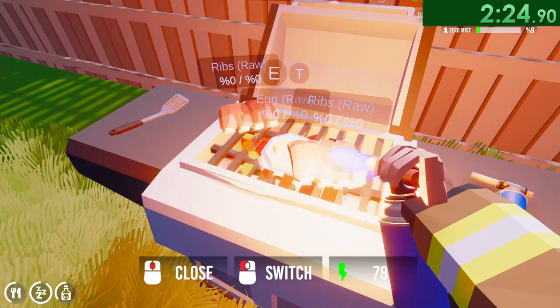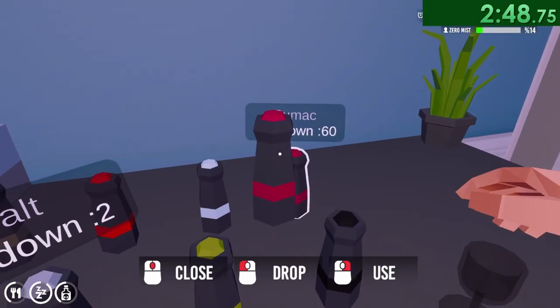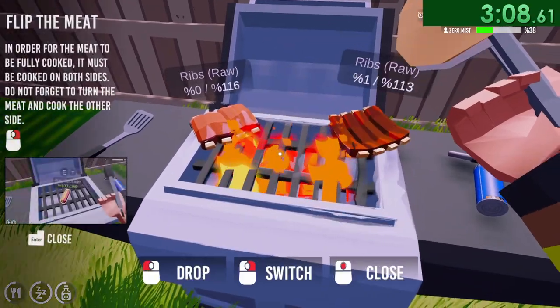I super heat the grill, and then back to work during the downtime. I go get the plate. I get the sumac, and then I just pour it all over her tablecloth. I guess that's what she likes. Throw another onion, and then it's time to flip the food.